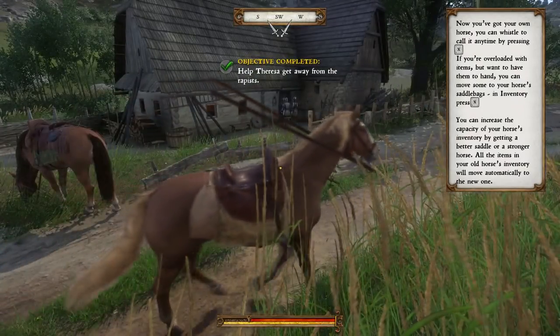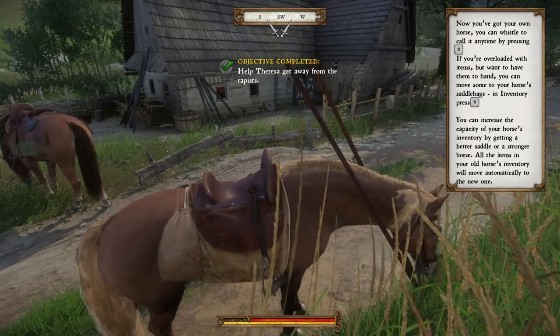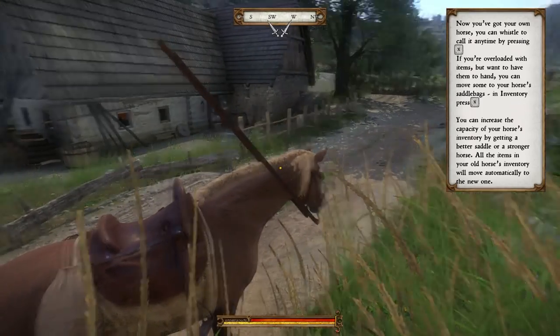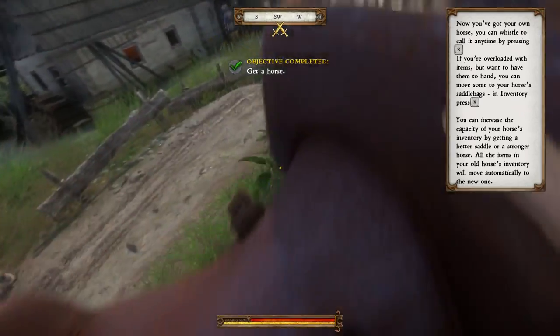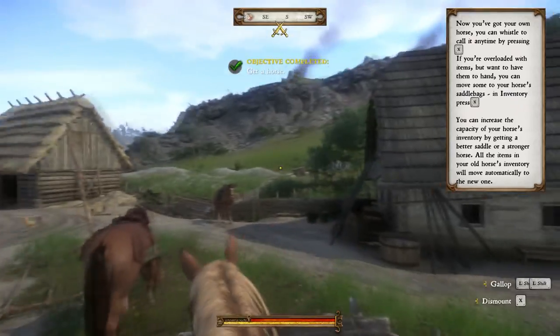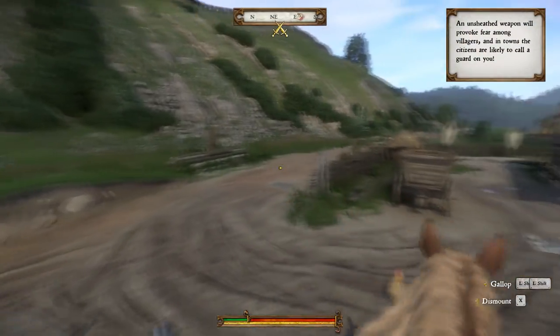Is this the horse I'm going to get on? Now you've got your own horse, you could whistle. If you're overloaded with items but want to have them in hand, you can move some to your horse's saddlebags. Mount this horse — let's get the heck out of here. Let's go, let's ride.